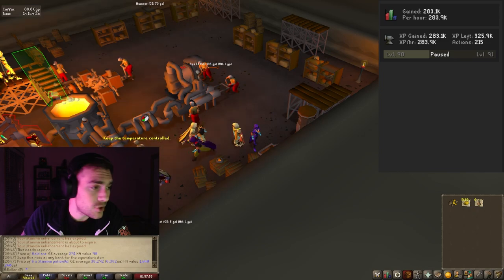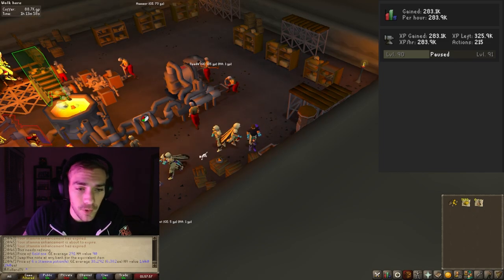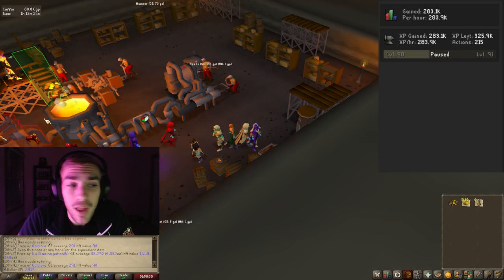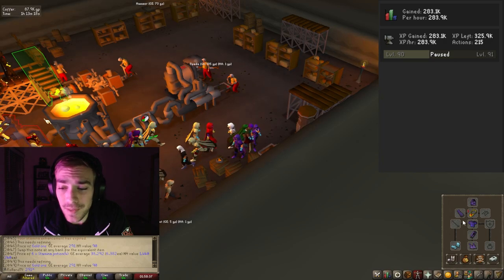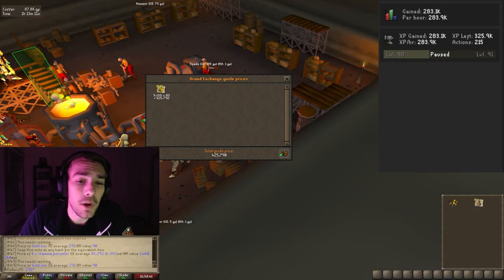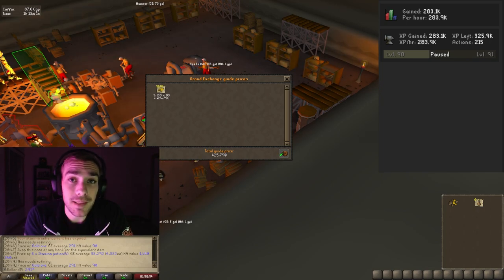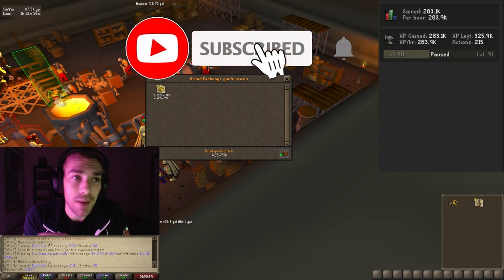So we're going to go ahead and price check this out. Gold ore is worth 291 coins, so your input value for supplies is just over 1.5 million — that's absolutely insane. Gold bars are worth 425 coins each, so you are losing about 1.1 million doing this method. But again, you're getting 283k XP an hour, more if you mess up less than I did.